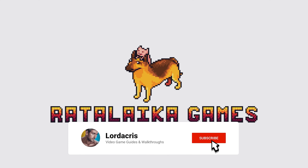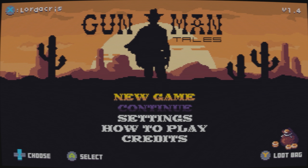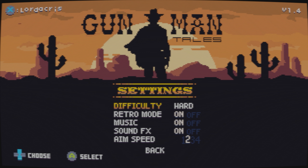Hey guys, Lodocus here with a 100% walkthrough guide for Gunman Tales. This is a western themed light gun shooter, similar to those you'd find in the classic retro arcade. This was released on March 3rd, 2023, and was developed by FobT Interactive and published by Ratalaka Games.